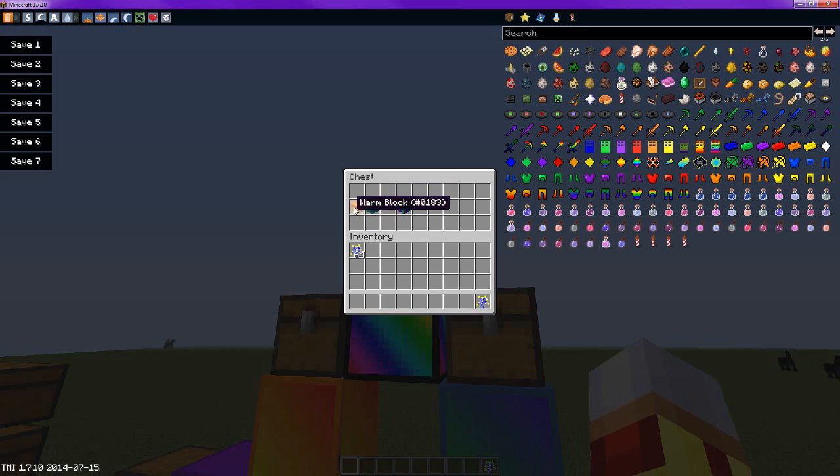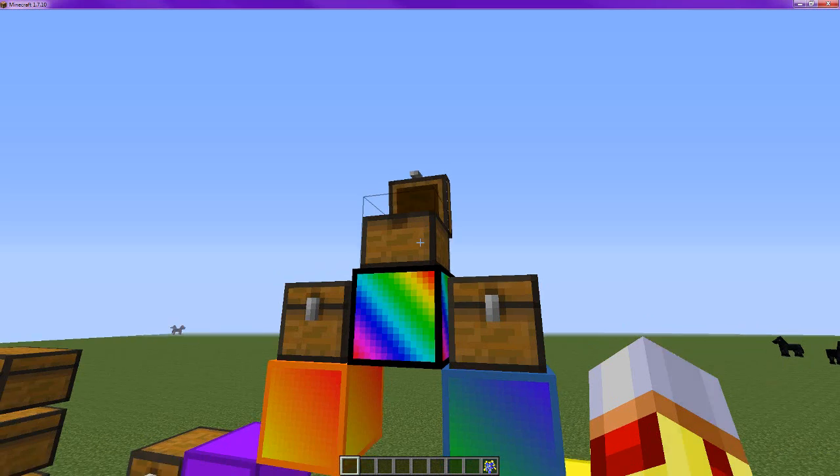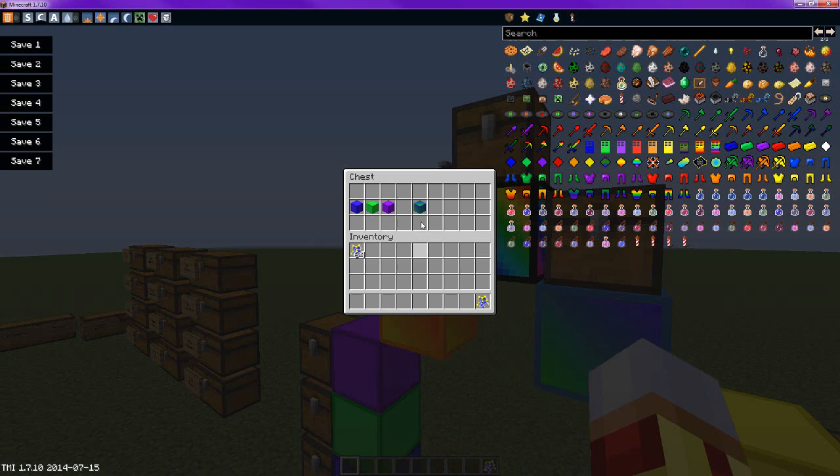If you mix the two — warm and the cool — you get a rainbow block, such as this. To create the cool block, you do the same thing as you did the other one, but with the cool colors.